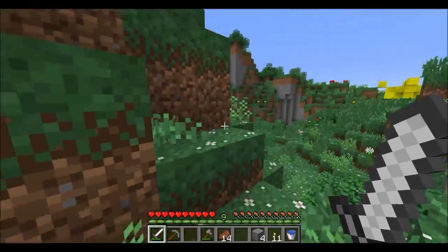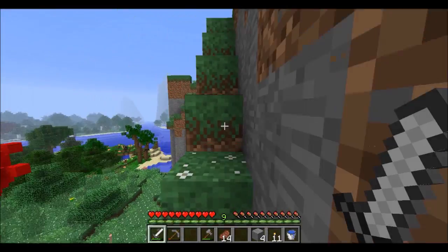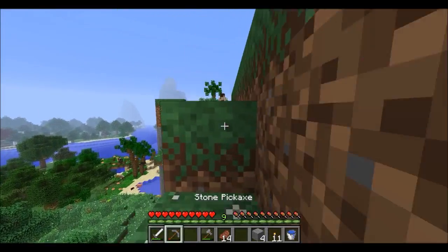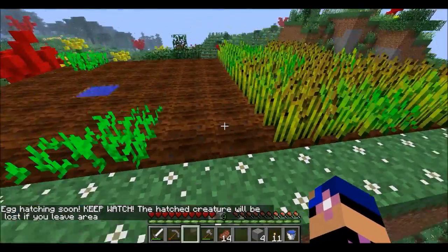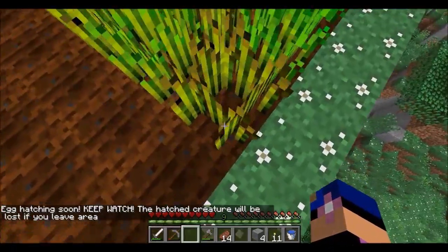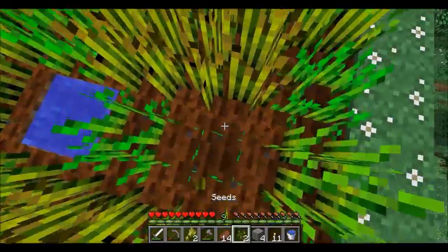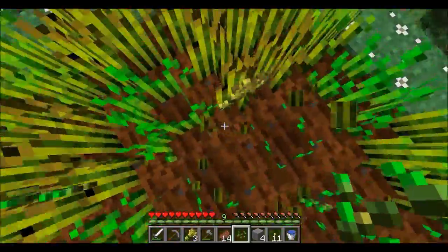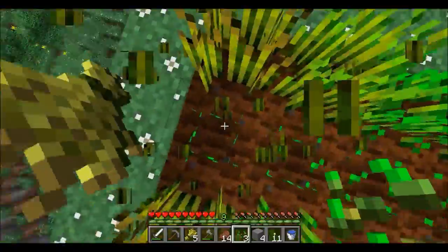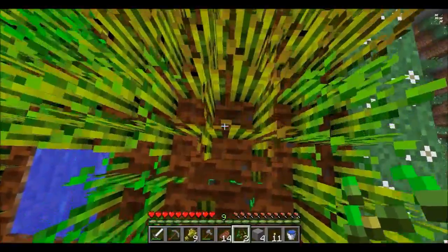Up we go to check out our farm. Some stuff did grow - oh wow, we got a lot of wheat! I don't think I have any carrots, but we have wheat and seeds now so we can go get at least the three other animals - chickens and cows and sheep.